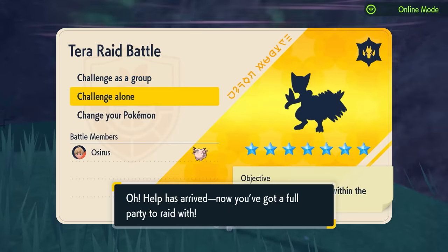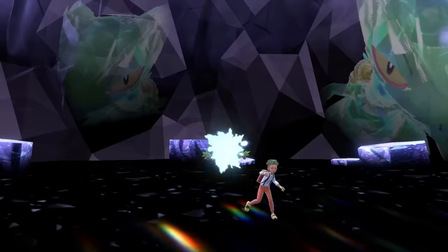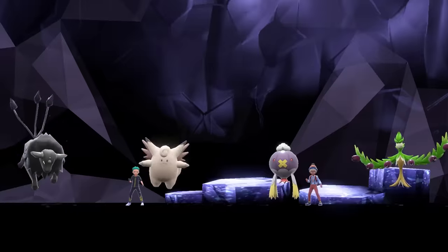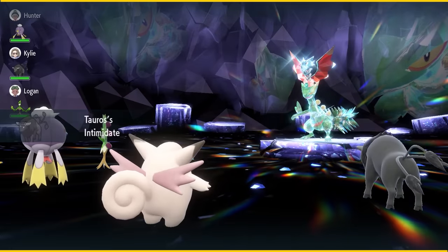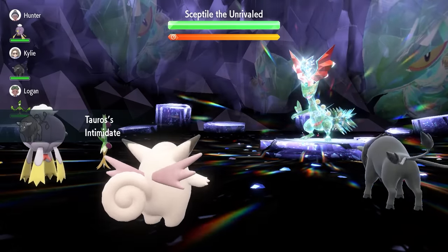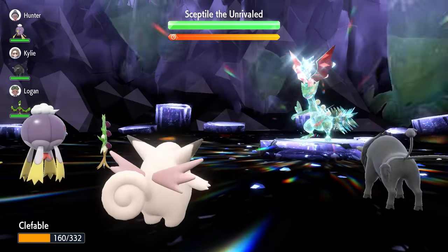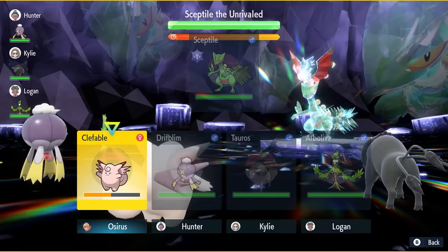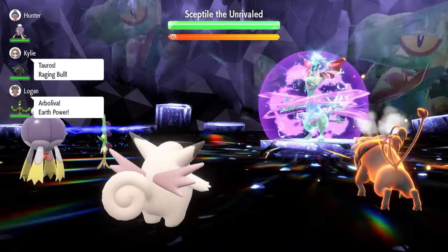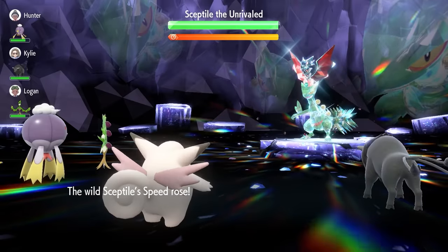When you come into the raid against the seven-star Sceptile, it has a turn zero where it gets an attack off before the raid actually begins — it will fire off a Leaf Blade into one of the four random targets on the opposite side of the field. So it can hit you or a partnering Pokémon. Depending on the RNG, you can sometimes get lucky and sometimes not. First turn, we're going to lock in with Calm Mind to boost our Special Attack and Special Defense by one stage.